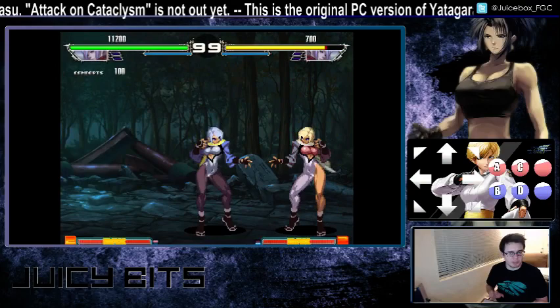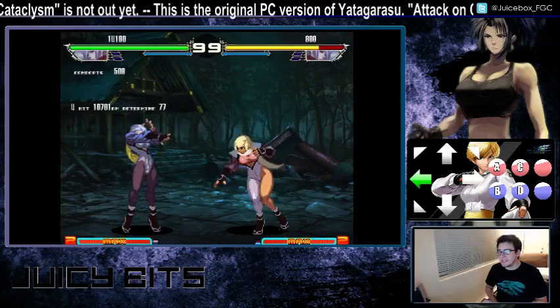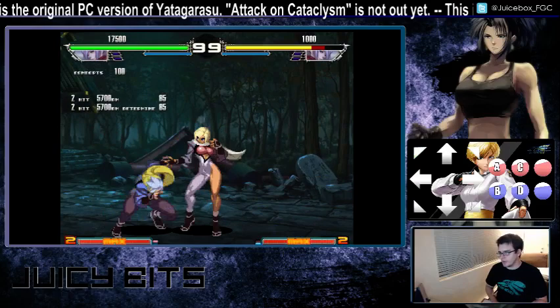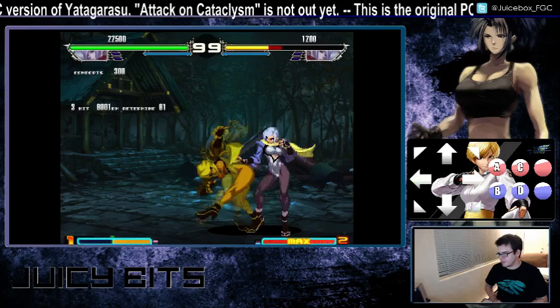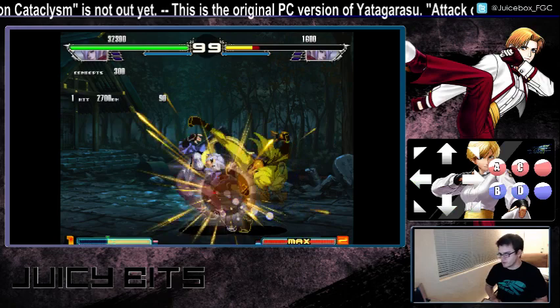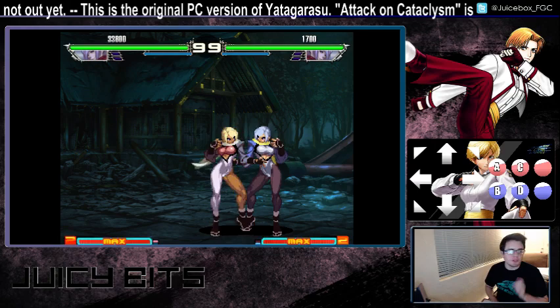The hard version is super jump cancelable but the light version is not. The EX version hits four times. You can super jump cancel the second or third hits of this. If you try to super jump cancel the first or last hits, nothing happens. So you can only super jump cancel the second or third hits, but you really want to super jump cancel the second hit.